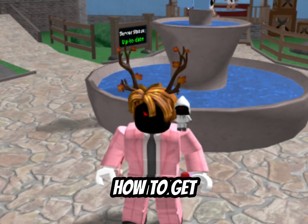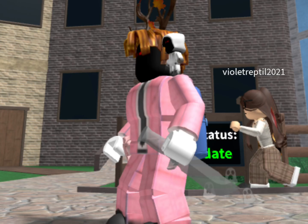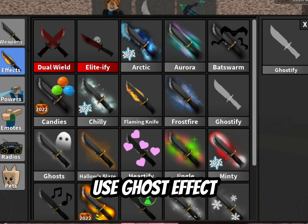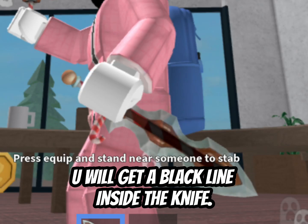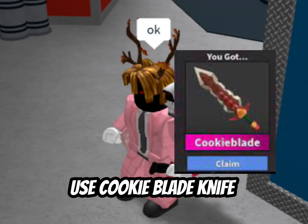Hello guys, here is how to get these glitched knives. For the first one, use ghost effect or buy it and use peppermint knife. You will get a black line inside the knife. For this one, use cookie blade knife.